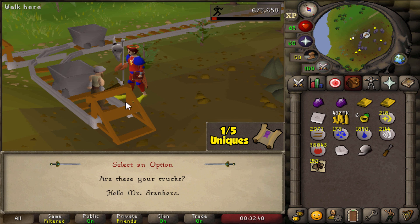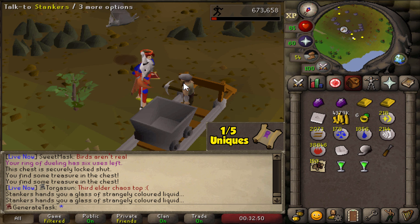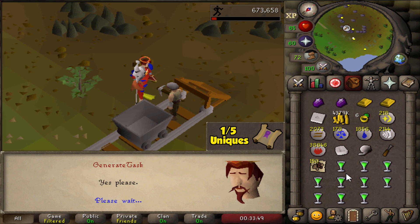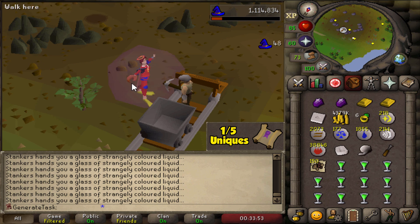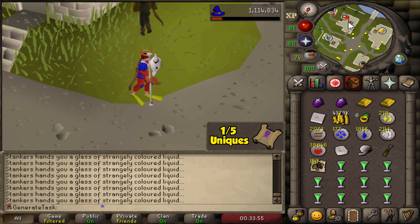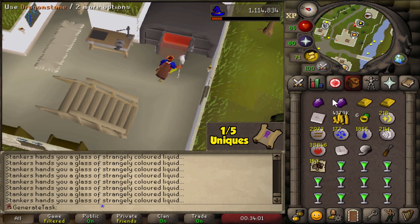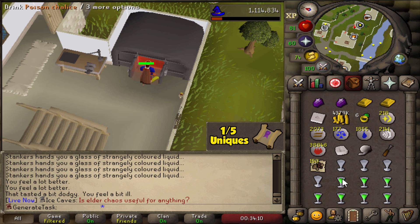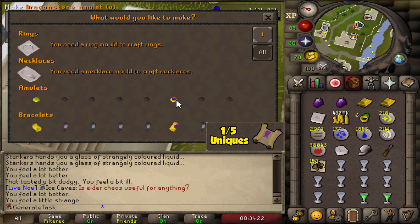Mr. Stankers, give me some more of those. Let's fill our inventory and then hopefully get the boost we need when we go back to the furnace. There we go — hopefully these 11 chalices will do. Now back to Falador — just need one plus-one boost for 80 Crafting and then we can make the glory. Not it, not it, nope, negative, nope — oh, come on. There it is!